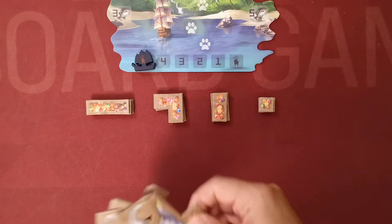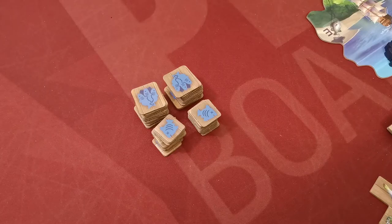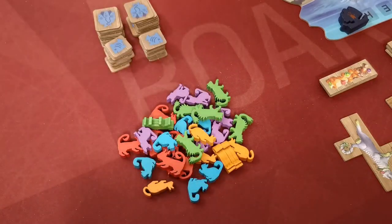The last cat type we didn't place in the bag are the Oshax tiles, which we place one next to the other below the treasure tokens. Create a supply of fish tiles depicting one or three fish next to the board, and also create a supply with all the wooden cat pieces.